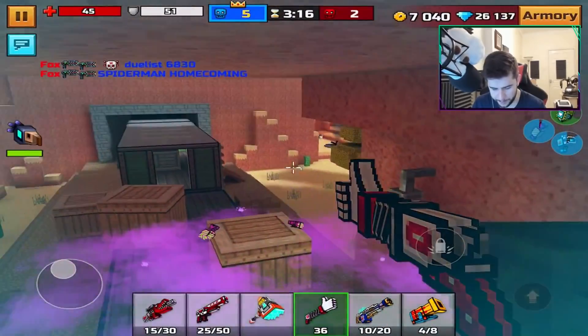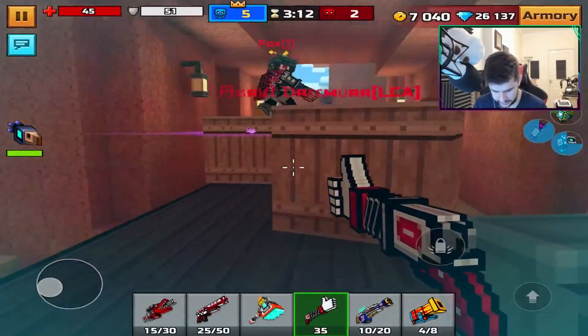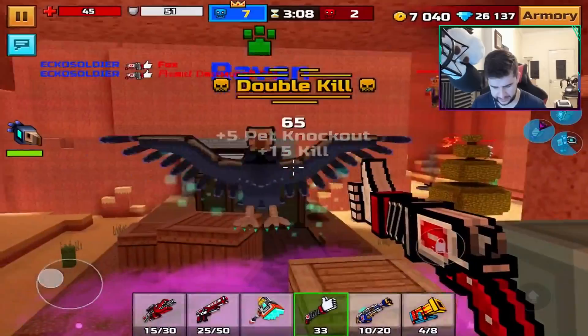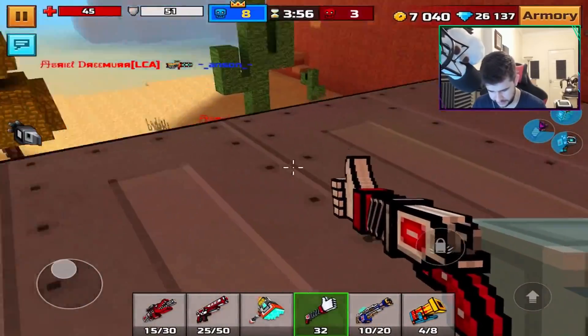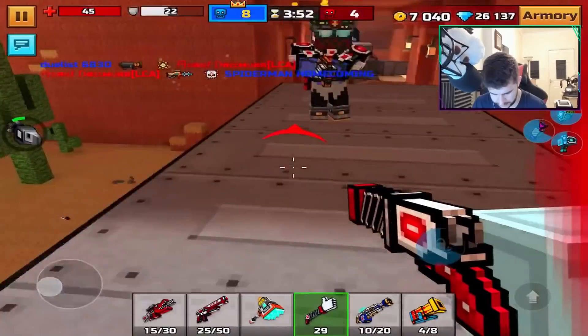We're going to start on this map — I think it's such a cool map. I'm a little bit rusty today. These guys are both going to die. Yes! Double kill! That's how we like to start today's game. He just instantly died. Tied.